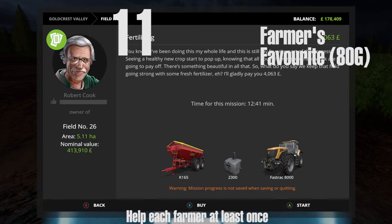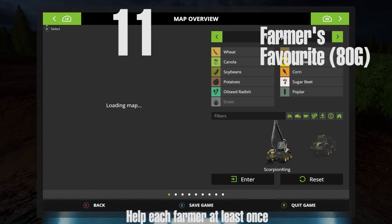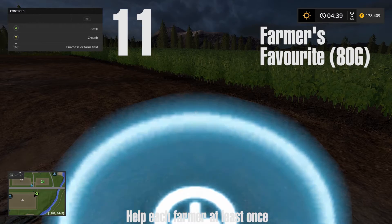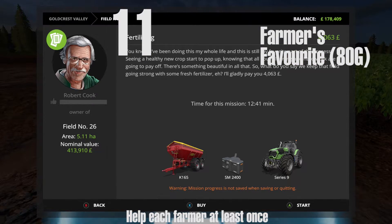Here is Robert Cook, farmer number 11, at field number 26, which is just there as you can see. I keep going for the fertilizing missions because they are so much quicker than doing anything else, especially combine harvesting.